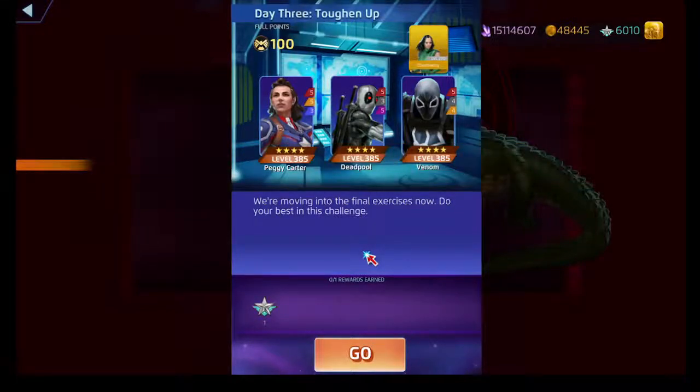Pretty self-explanatory. Peggy Carter with her red ability does target damage and ignores protect tiles. Her yellow ability makes all of our powers a lot more expensive — active powers get a Peggy tax of four AP — as long as she's over 40% health. Her blue ability stuns everyone except for the target.